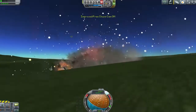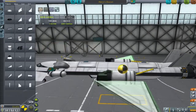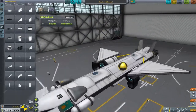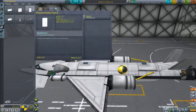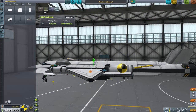Back in the space plane hangar I've completely stripped it down, changed the side fuel tanks for these tiny tiny little ones, mainly so I can keep the ram intakes on the front - these are so much more powerful than the other air intakes we have access to.